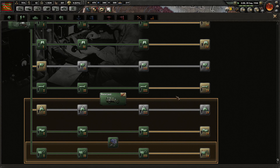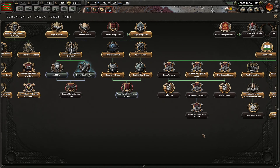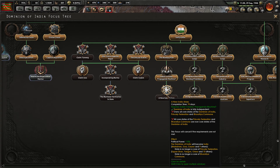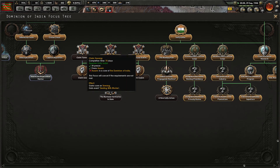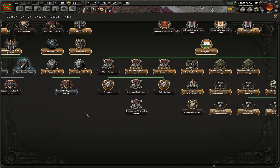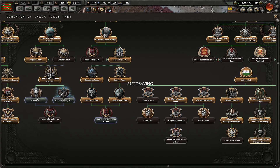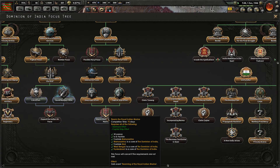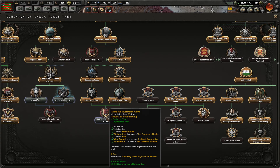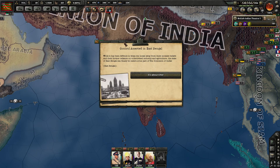West Bengal — we finally got the core there. Is that enough to turn on this? No. But it does turn on the naval national focus — Rearm the Royal Marine. Not really sure what that's going to give us; it doesn't explain it very well in the tree.